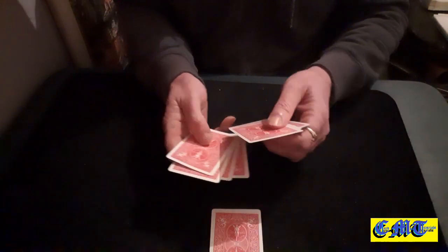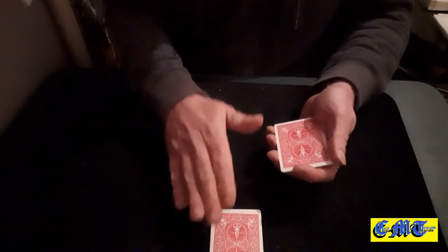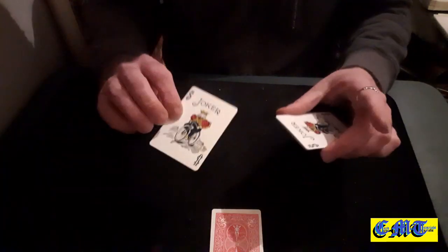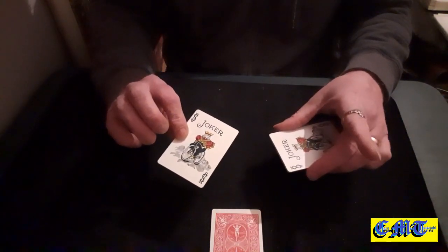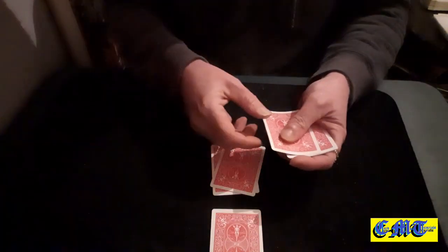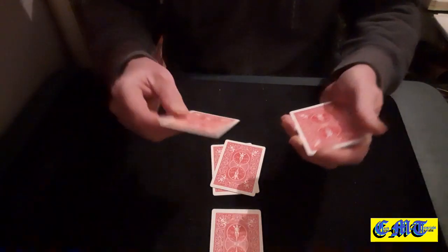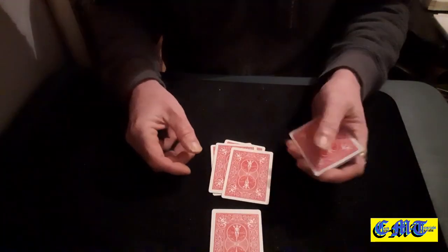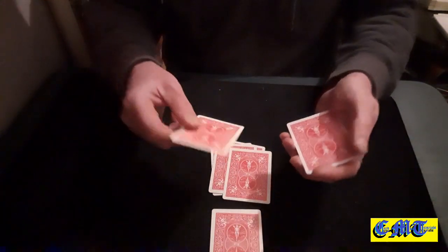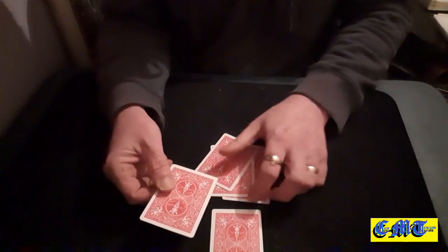So they've picked that one - split the packet where they've picked, bring it to the top. Now all you have to do is pick the card which isn't the monty card. Take the top card, turn the packet over, flash both cards - they match. Put down that card first and drop that one on top. Peel the next card off the top, do the exact same thing, turn it over, drop that one, push that off the pack. Drop that one, push that off the pack - leaves you down to one card each.